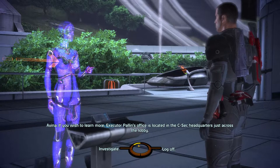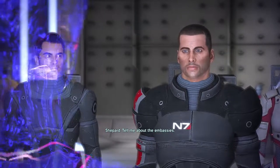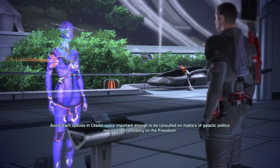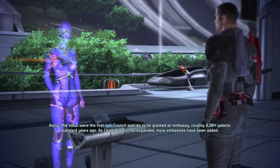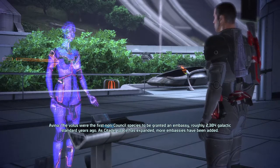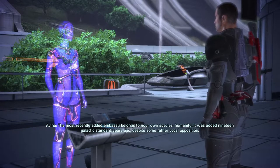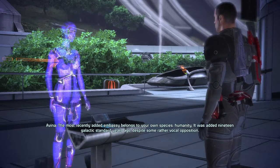So remember, your ultimate goal now that you've finished all the talking and gained control of your character is to go to the Citadel Tower, which is located on the far northwest end of the map.